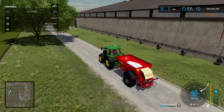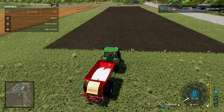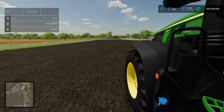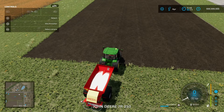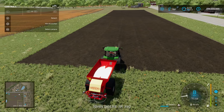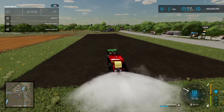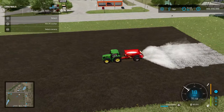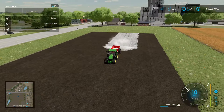We're going to head on over to the field and start spreading. Here we are at the field — drive on up, and you can see the needs lime indication in the field info. Basically just drive on up, turn the fertilizer spreader on, and drive over the field. You can see the visual indication of the lime being placed on the field.